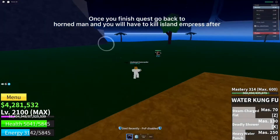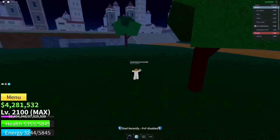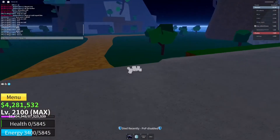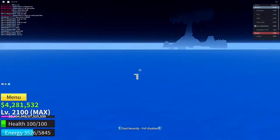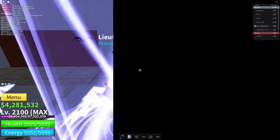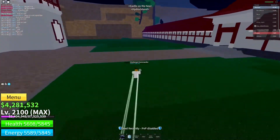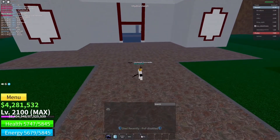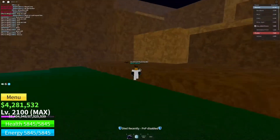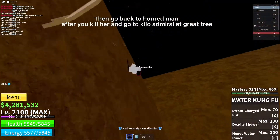Once you finish the quest, go back to Horn Man, and you will have to kill Island Empress after. She will be here. Then go back to Horn Man after you kill her, and go to Kilo Admiral at Great Tree.